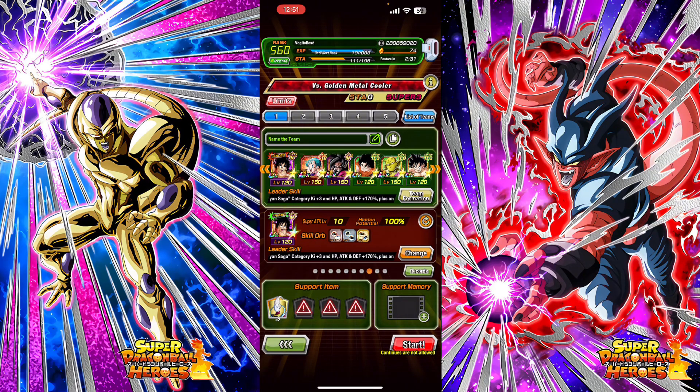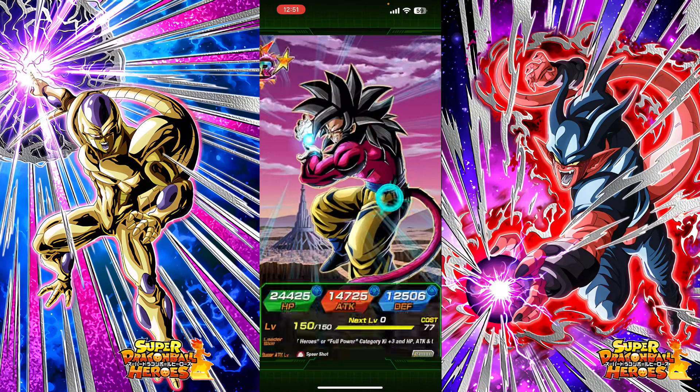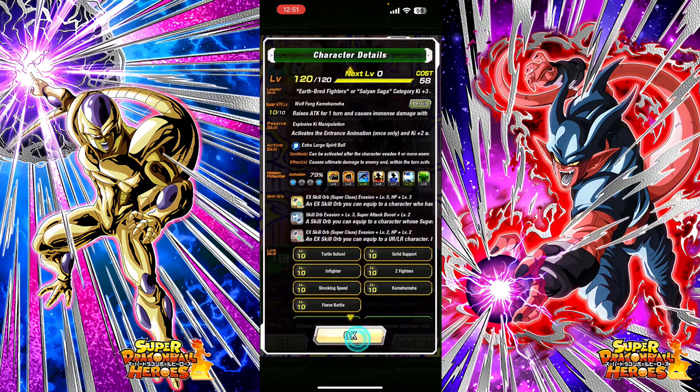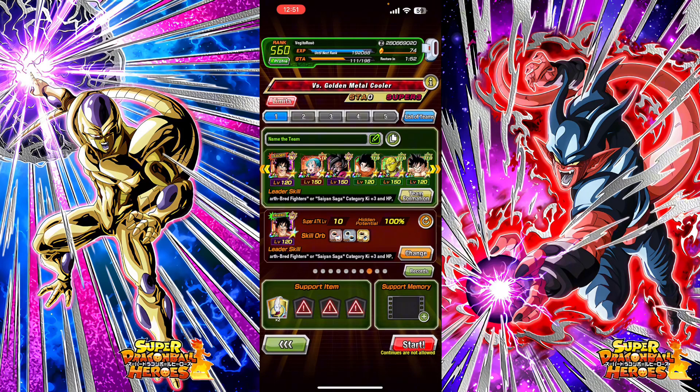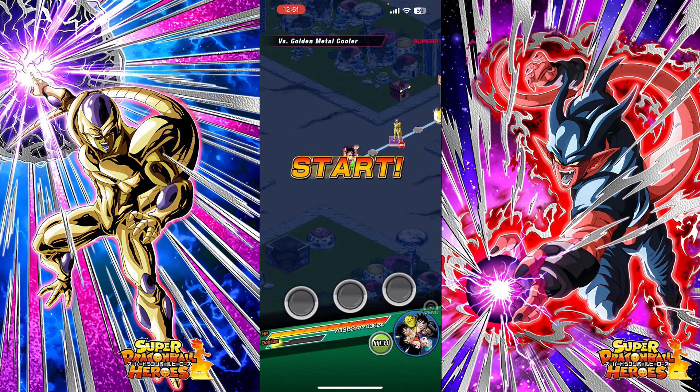Fun fact - this team was supposed to be my next showcase team for LR Super Saiyan 4 Goku, but I never got the chance to actually record the video because I had a lot of stuff going on. So I guess you could call this a mini showcase for him. But this video is mainly just about what Golden Metal Cooler is all about. I did get him to fully link level 10, so I've been link leveling a lot now. Yamcha is also full link level 10, and so is Bulma and Piccolo. I'm trying to get max link level 10 so my characters are going to be the best of the best even at 55%. So without further ado, let's jump into Red Zone Golden Metal Cooler and see what he has to offer.